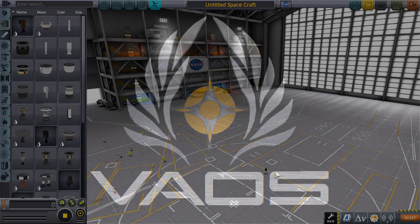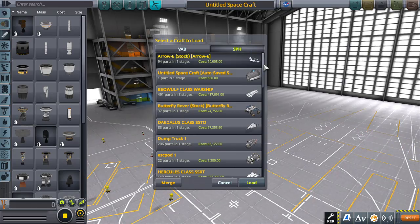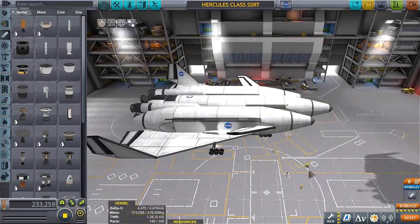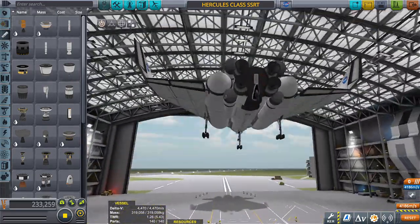Hello everyone, I am Veos, and welcome back to 'To the Moon with a Rocket Plane,' part three. We already know that the Hercules is not working for us, so we're going to try to rebuild a completely new craft. The Hercules is great for 36 tons to orbit, but after that, not so much for going to other planets.